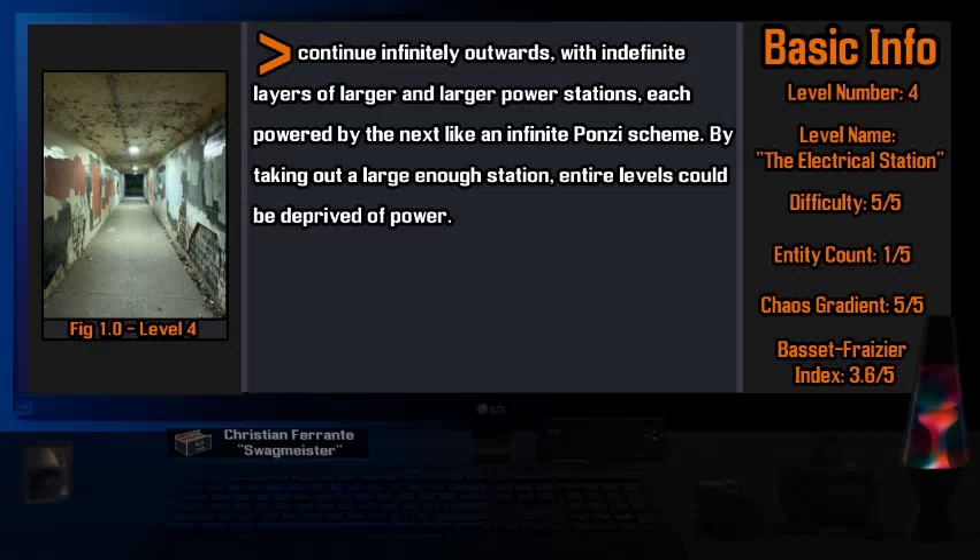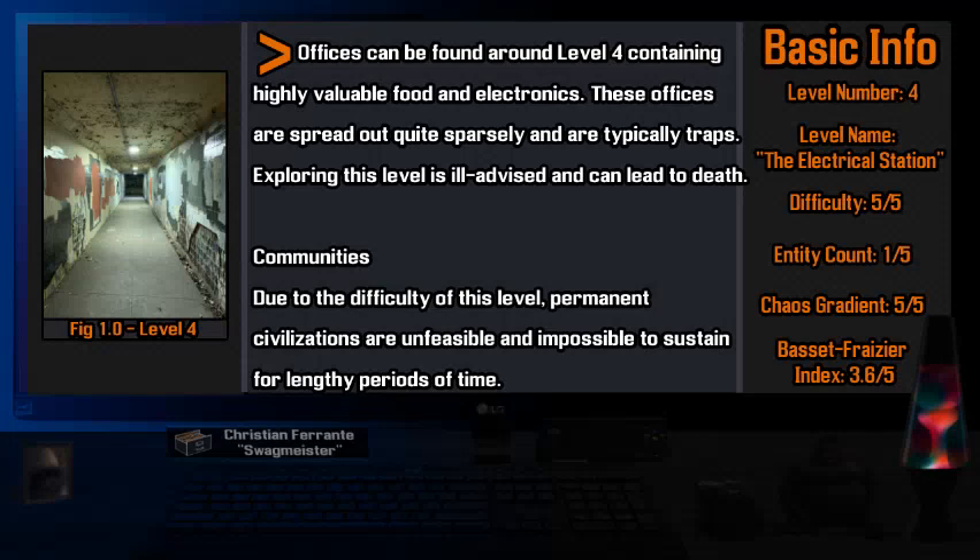By taking out a large enough station, entire levels could be deprived of power. Offices can be found around Level 4 containing highly valuable food and electronics. These offices are spread out quite sparsely and are typically traps. Exploring this level is ill-advised and can lead to death. Due to the difficulty of this level, permanent civilizations are unfeasible and impossible to sustain for lengthy periods of time.